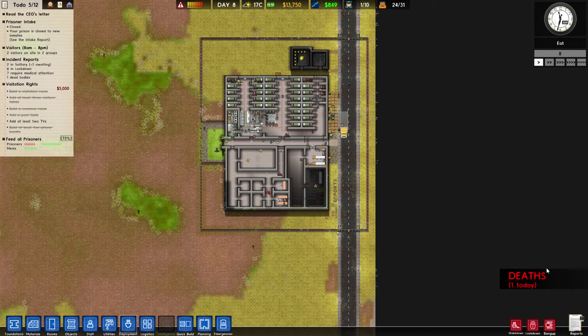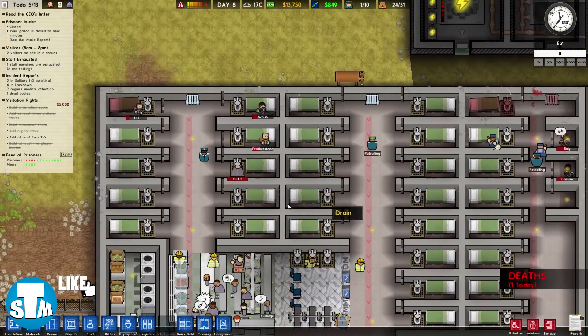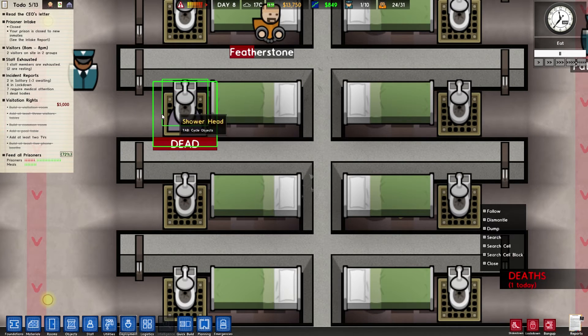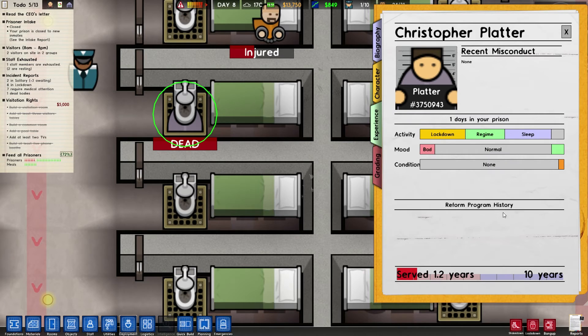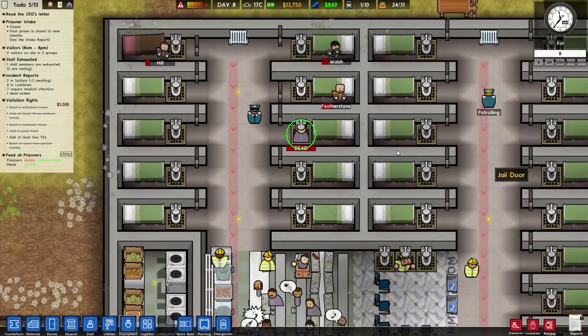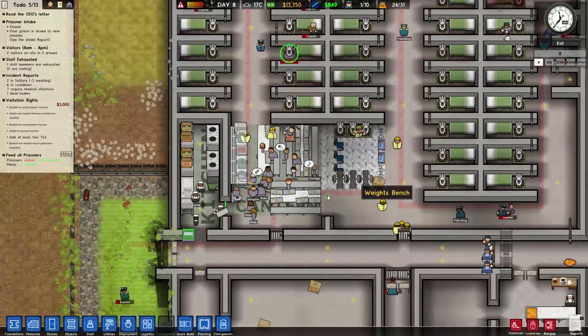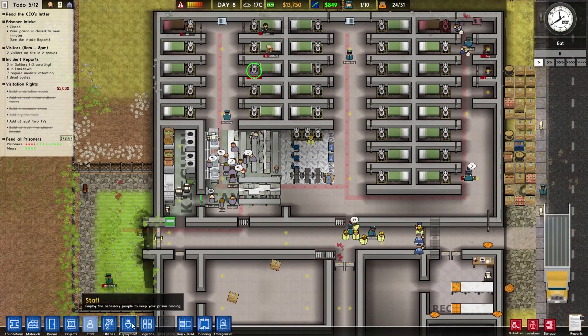Hey, what's going on folks, Stan the Man here, welcome to another episode of Prison Architect. And no, we already have one dead — why are you dead? Oh my god. Prisoner sentenced — why are you dead? What happened? Yeah guys, our prison isn't that great right now, to be fair our prison isn't that great.